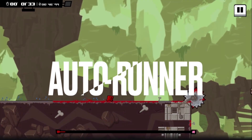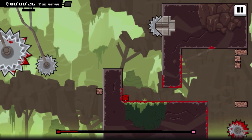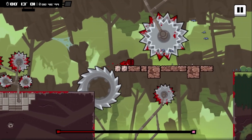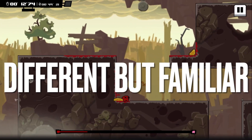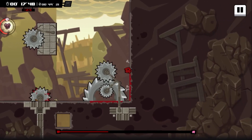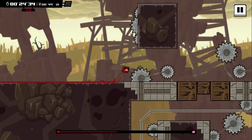Super Meat Boy Forever is an auto runner of sorts where you will automatically run to the right side of the screen, and then you can jump off walls and obstacles in order to start moving to the left side of the screen, but the goal is to always be moving forward to the finish line. This is obviously very different from the first Super Meat Boy because of this auto-running change, however I was quite surprised with how similar it does feel at the end of the day — it's different but not too different.